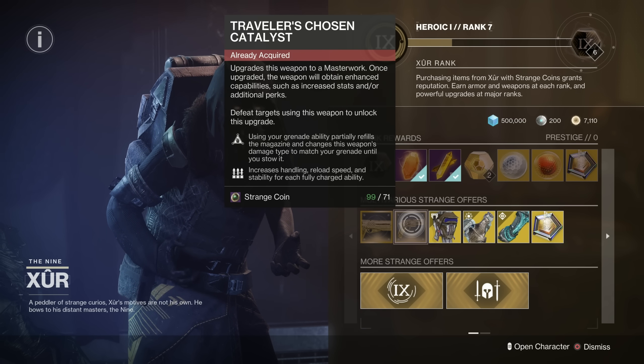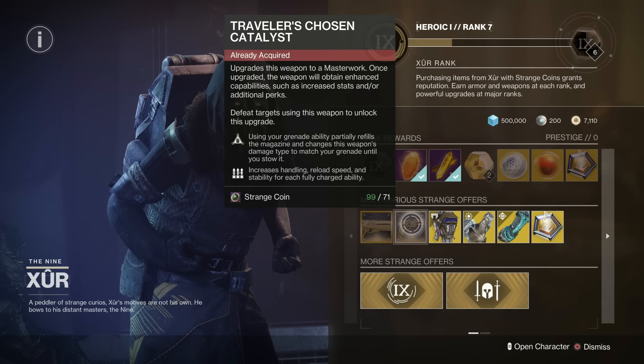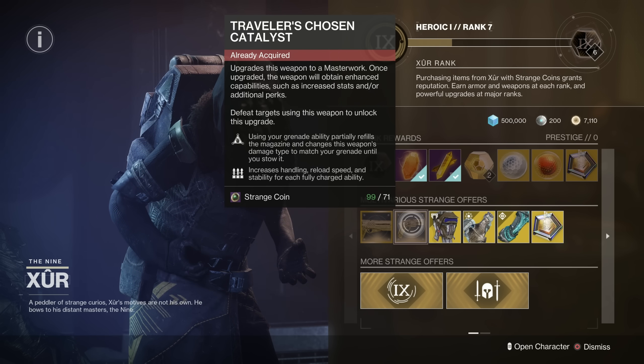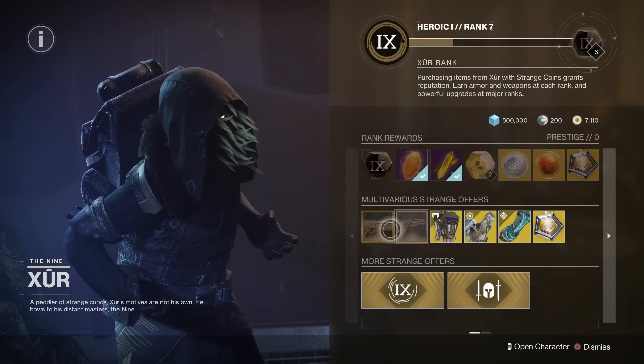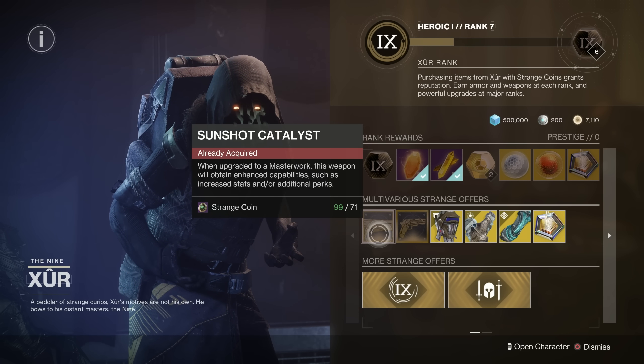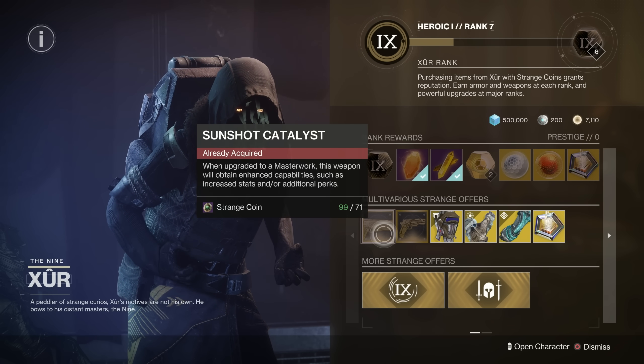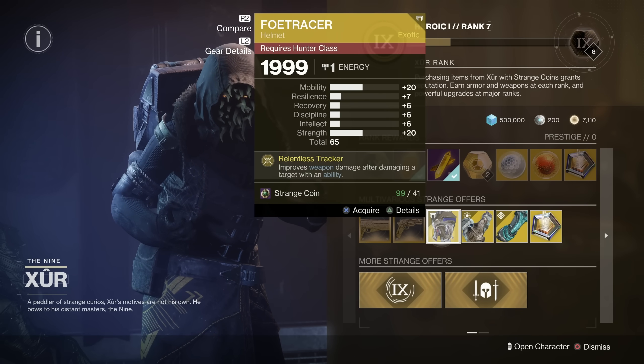Using your grenade ability partially refills the magazine and changes this weapon's damage type to match your grenade until you stow it, and it increases handling, reload speed and stability for each fully charged ability. As for the Sunshot catalyst, it basically extends the range by 27 and the stability by 18. Pretty cool if you like the Sunshot.